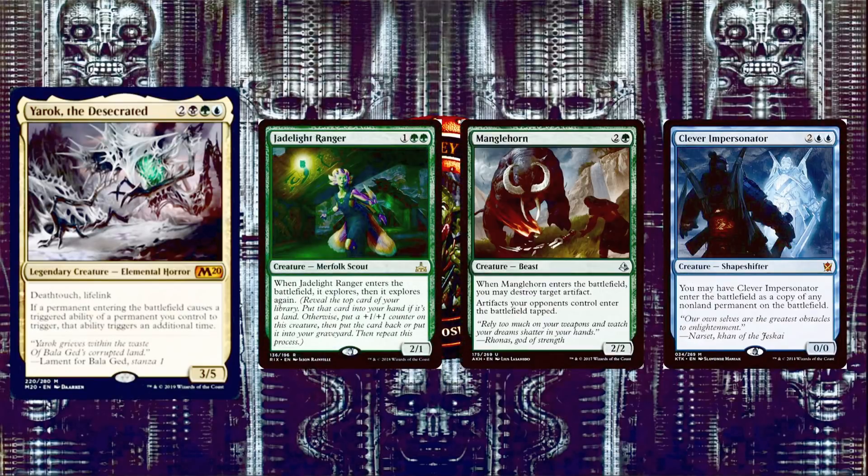Next we have Jadelight Ranger, 1 and 2 green for a 2/1 Merfolk Scout. When it enters the battlefield, it explores, then explores again. To explore, you reveal the top card of your library — put it in your hand if it's a land, otherwise put a +1/+1 counter on this creature and then put the card back or into your graveyard. With Yarok, you explore 4 times. Excellent.